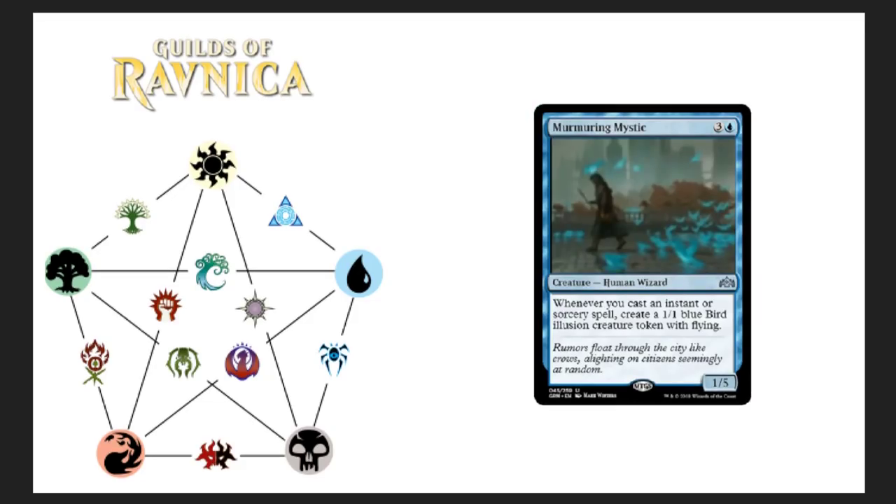Next: Murmuring Mystic. I apologize about some of the image quality — blowing these cards up can be tricky. Murmuring Mystic is a human wizard, four drop. Whenever you cast an instant or sorcery spell, create a 1/1 blue bird illusion creature token with flying. Not bad at all, but the four drop is going to be a little tough to get going. And why is it a 1/5? What makes this wizard so tough that he's got five defense? Dinosaurs have five defense — I don't know, I'm missing the flavor on this one.